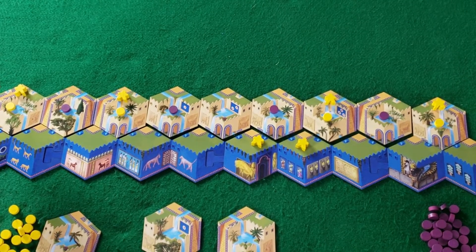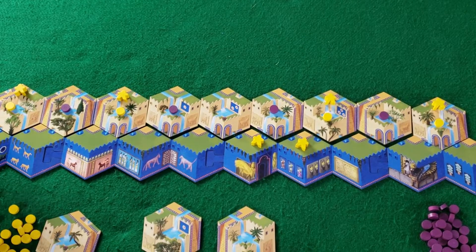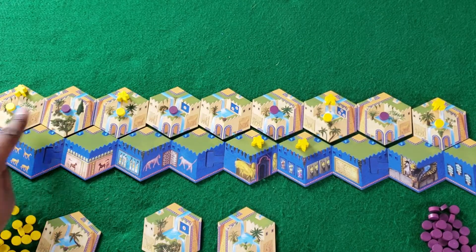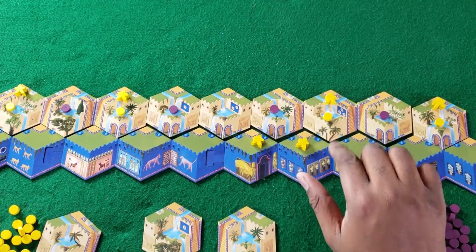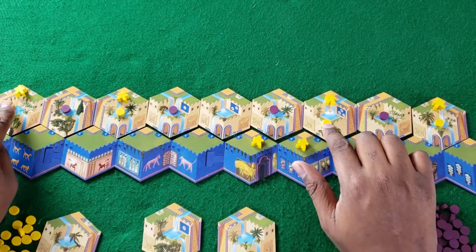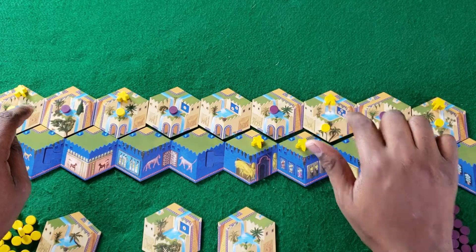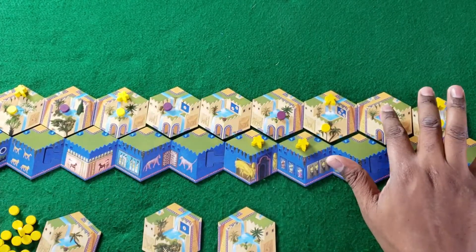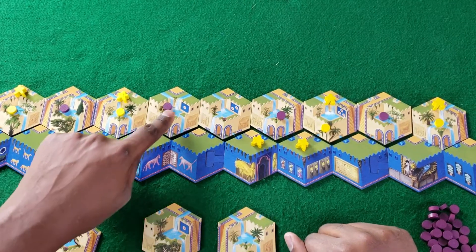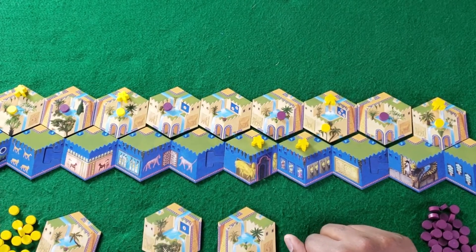Now if we were to score this — since this is level one, I would score: one, two, three, four, and then I'd take the bonus off and I have five, six, seven. So I had seven points for that row. And the AI has one, two, three, four, and then they would have five with that bonus. Alright, let's go ahead and pan back out. I'm going to get to about row three and then we'll come back.